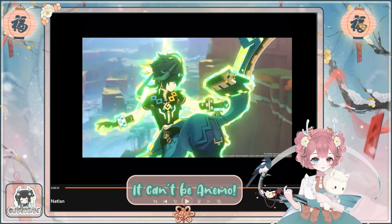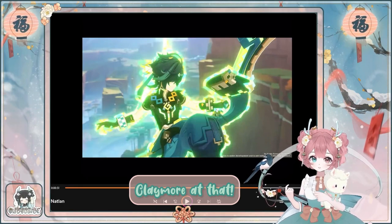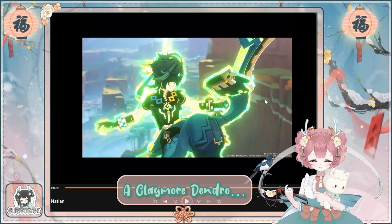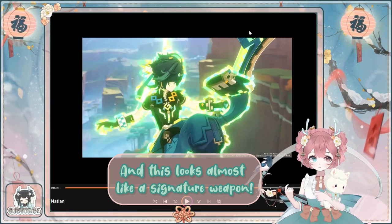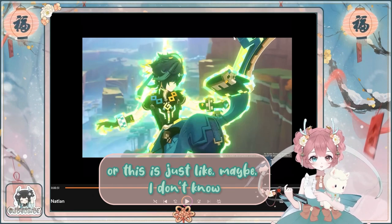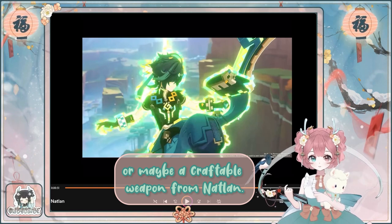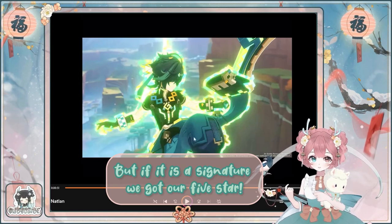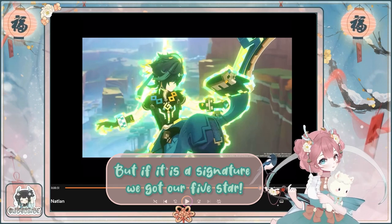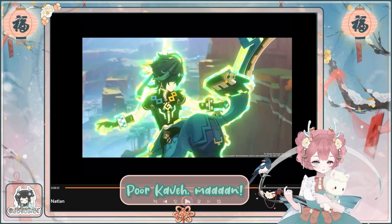See the green glow? It can't be Anemo — it just doesn't look right. It must be Dendro. Clamber — the Clamber is Dendro. And this weapon looks almost like a signature weapon. I wonder if it's a five-star, or maybe an event weapon, a four-star, or a craftable weapon. But if it is a signature, we've got our five-star, and it's a Clamber. Poor Covey man.